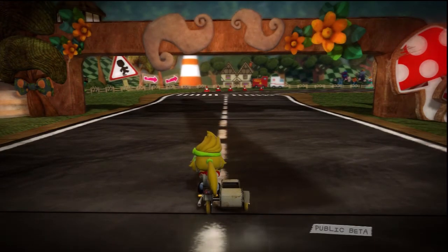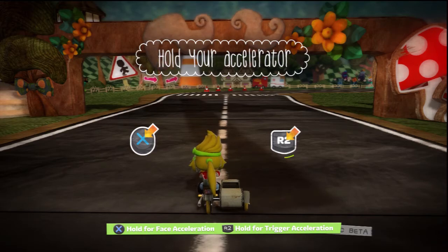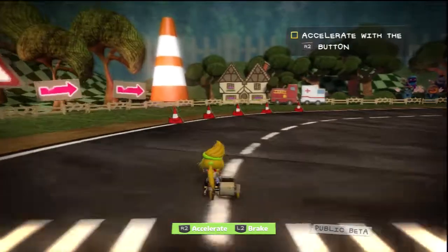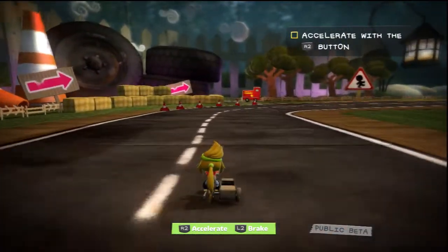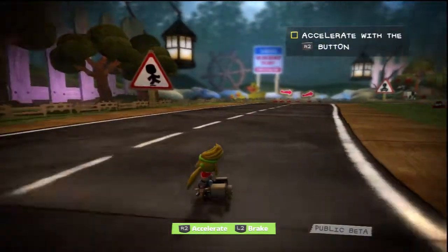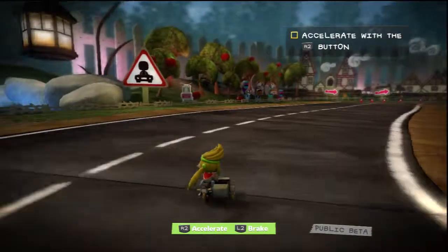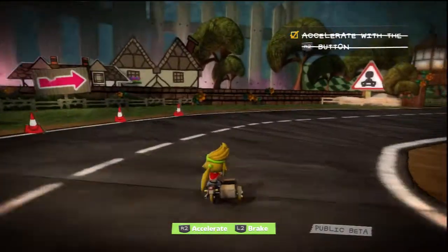Quick tour of the controller would be good. Would you prefer to use the X button or the R2 button to accelerate? The basics: press the acceleration button and your cart will move forward. Keep it down if you want to burn rubber. You can achieve some pretty exhilarating speeds in this game, so let go of the button if you want to slow down for a corner or stop altogether.